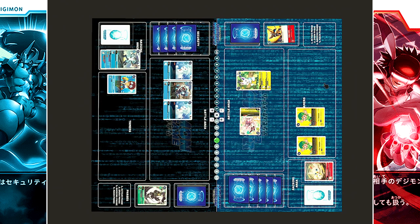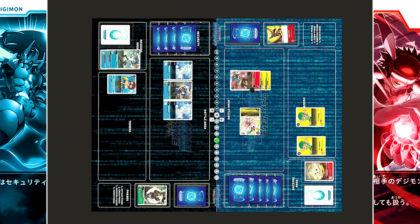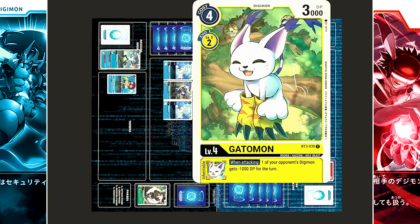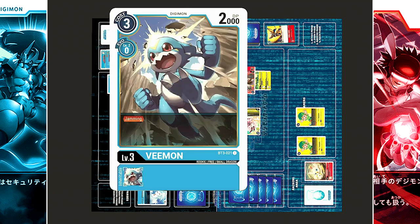At three cost, Gatomon will DNA Digivolve into Sylphimon, a red Digimon that can evolve from yellow, at three cost — one draw. When Digivolved into, Sylphimon allows you to change one of your opponent's level 4 or lower Digimon's base DP to 1,000 until the end of the turn; the target is the lower Phrygimon. Sylphimon attacks, activating both Salamon and Gatomon's inheritable effects — when attacking, one of your opponent's Digimon gets minus 1,000 DP. These effects hit the bottom Phrygimon, which currently only has 1,000 DP; its DP becomes 0 and it is destroyed. The remaining minus 1,000 is applied to Vmon, but since Vmon has 2,000 DP, that's not enough to destroy it.